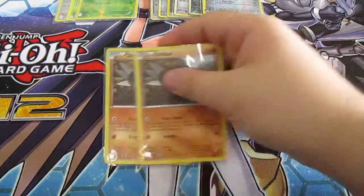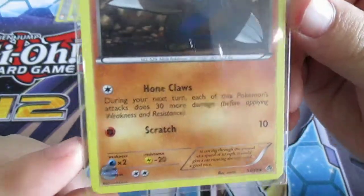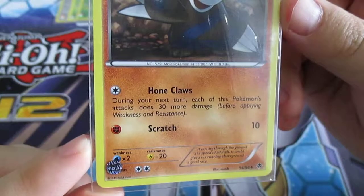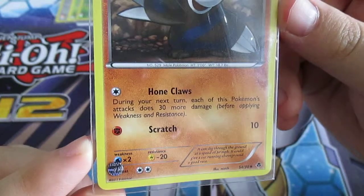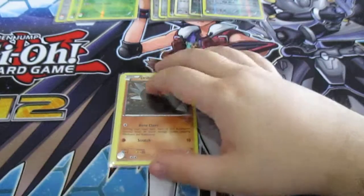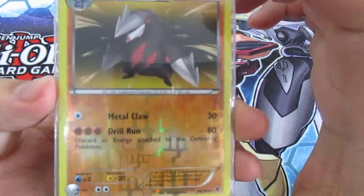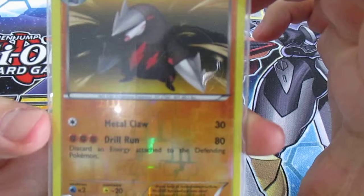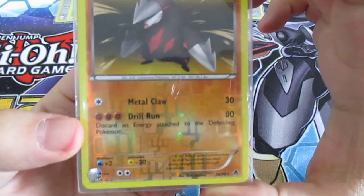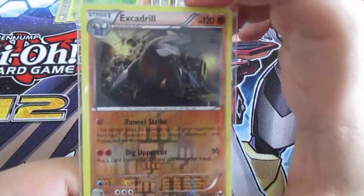Next I run two Drillburs. They're the same so I can show you just one. It's not a particularly good Drillbur but its effect is really nice — Home Claws means during your next turn each of this Pokémon's attacks deal 30 more damage, so Scratch can do 40 if you haven't gotten its evolution yet. Which brings us to Excadrill — one energy Metal Claw for 30, and Drill Run for 3 energy does 80 damage and discards an energy attached to the defending Pokémon. So it's quite nasty. I also run this other Excadrill.